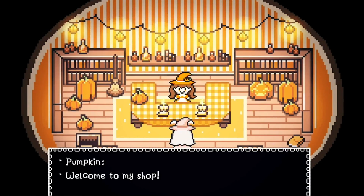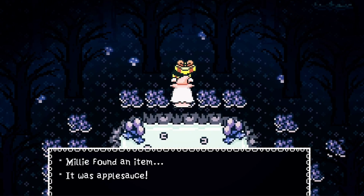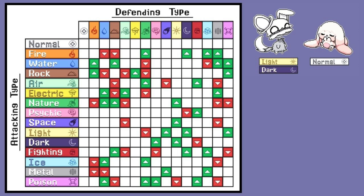The battle system will include over 200 moves and 15 elemental types. I'll show you the type chart on the screen. This is a very impressive type chart and I noticed that there's types on here that are usually not seen in these games.